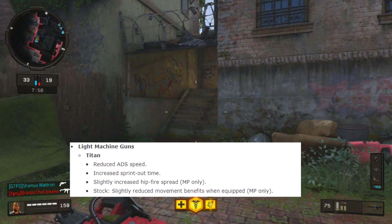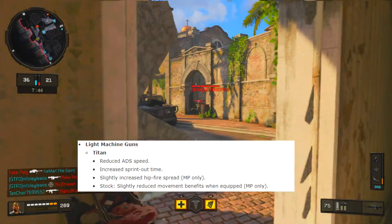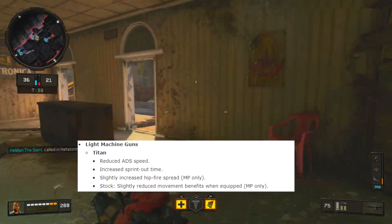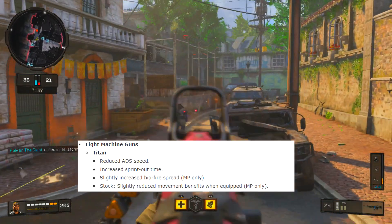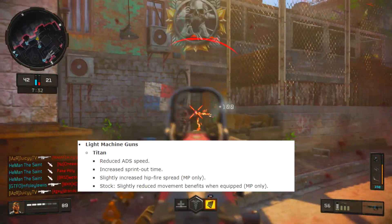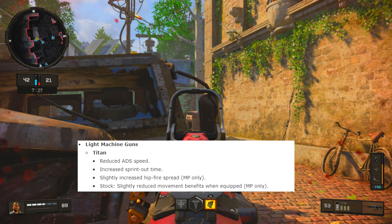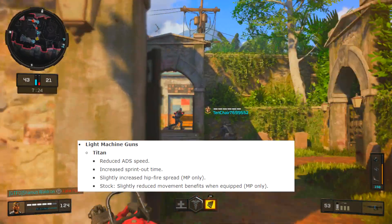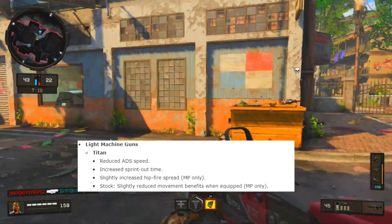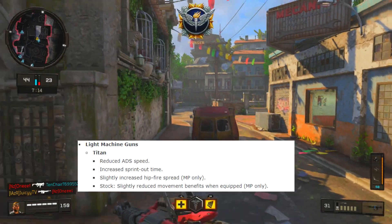So we got reduced ADS speed — Quickdraw covers for that anyway, it compensates for it. Increased sprint out time — it's whatever. Slightly increased hipfire spread — well, the only time you're going to be hipfiring is point blank, so it doesn't really matter. And then stock slightly reduced movement benefits when equipped — well, most people use it bare-glitch anyway. So four things were nerfed about it, and none of which I noticed that heavily. The slightly increased hipfire spread and reduced movement benefits were only for multiplayer, not Blackout.